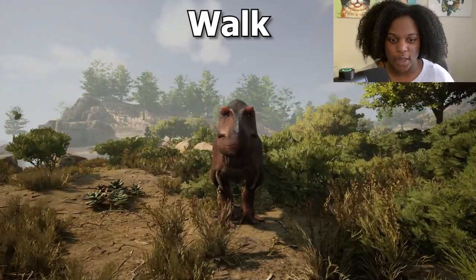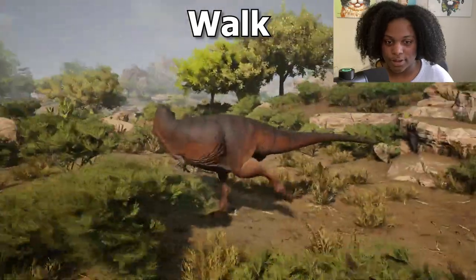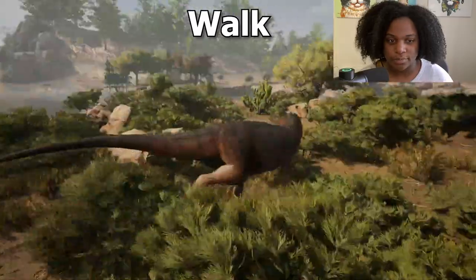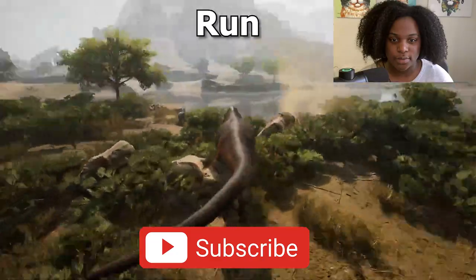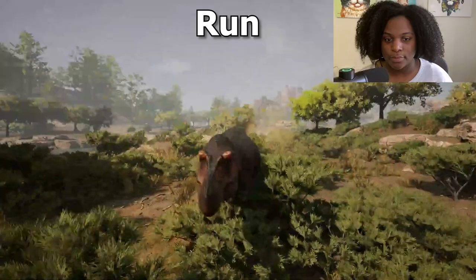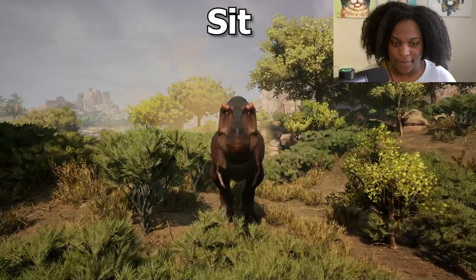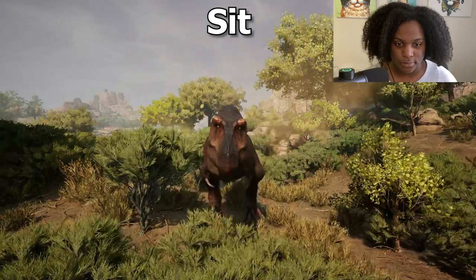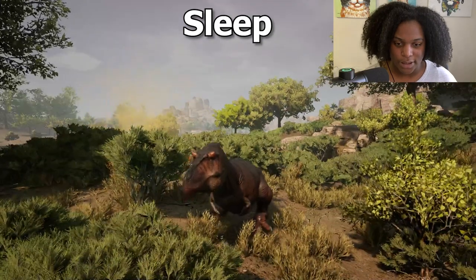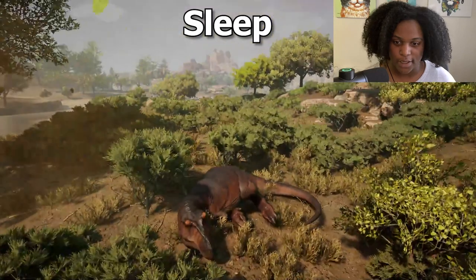Here are all the adult animations. First we've got walk — a nice slow heavy boy walk. Then we've got run. Now we have sit — very cute, very dapper. Then sleep — he lays on his side, very nice. And get up.